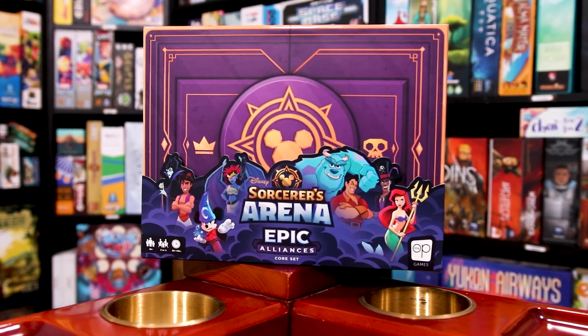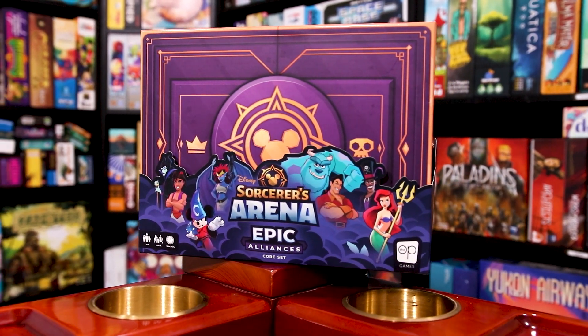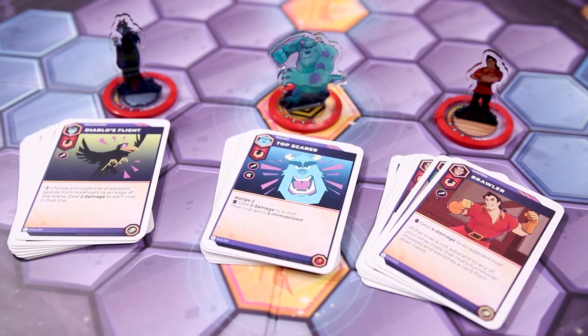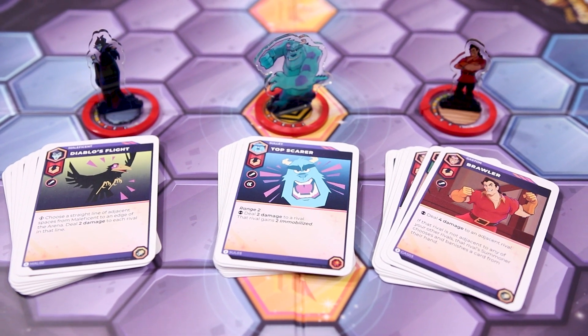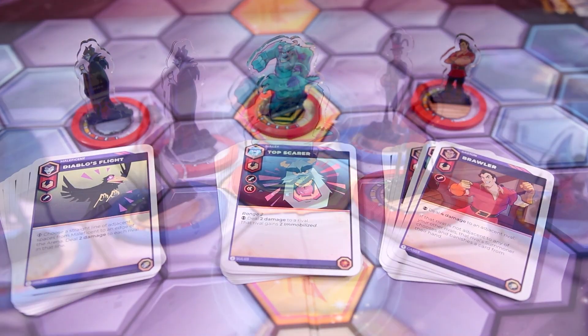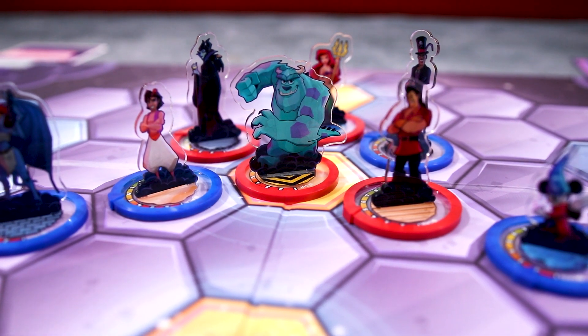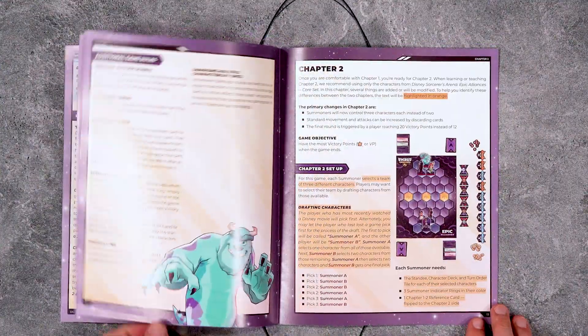In Disney Sorcerer's Arena Epic Alliances, two to four players will be creating a team of characters and using their muscle, magic, and wits to outduel their rival summoners. Each player will choose at least two characters to control, each coming with their own deck of action cards which are thematically tied to that character. Some characters are quicker and move around a lot while others may be big bruisers who deal out more damage. The rulebook is broken down into chapters to easily introduce game concepts.